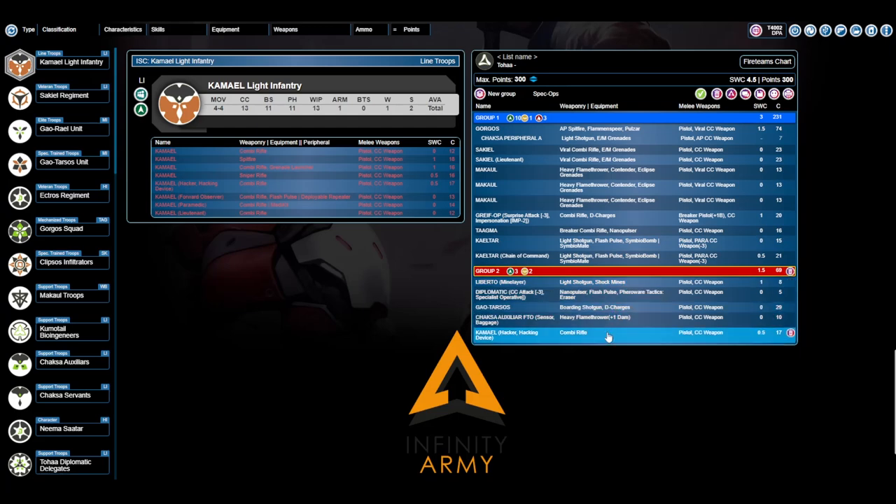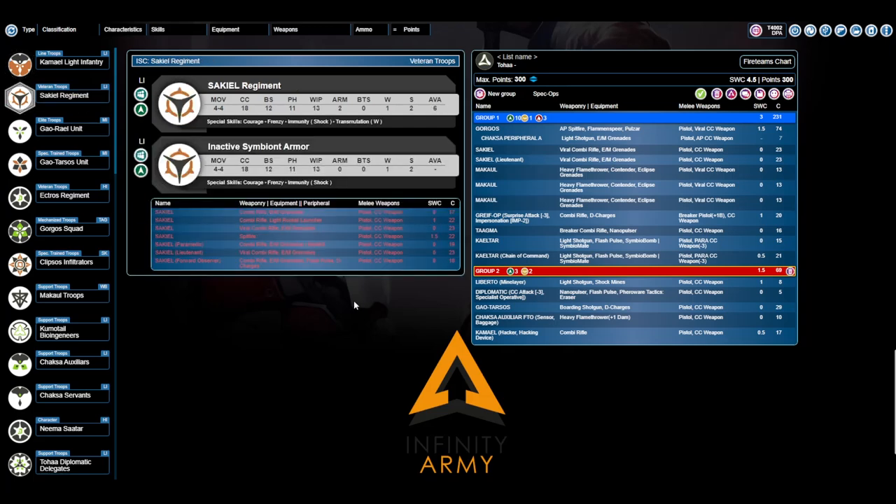What do I have left — 27 points? I know we need a Choksa. And I'm going to take a Kamiul hacker. You're not relying on this guy to do very much — it's not the most impressive hacker — but you're giving just enough of a roadblock to make the enemy think twice about just running their killer hacker up and trying to take down your Gorgos. I like having the option, and honestly it's a way to fill in points. This could be another Makhul, another type of Kamiul, or a Sakeel. The light rocket launcher is also a very cool option for some defense here. I'm going to show you exactly the right situation for you to just have a random Kamiul in here.